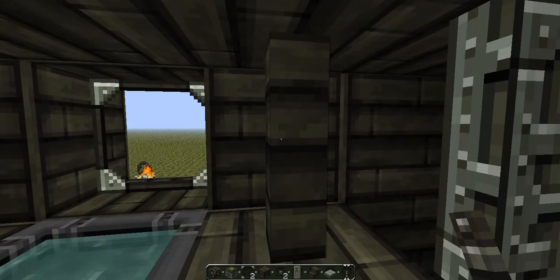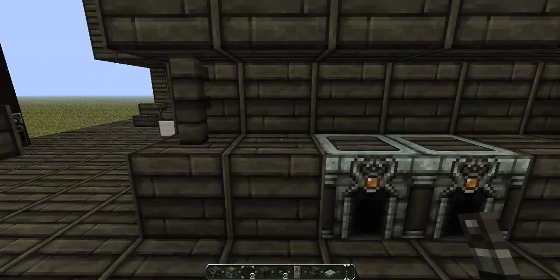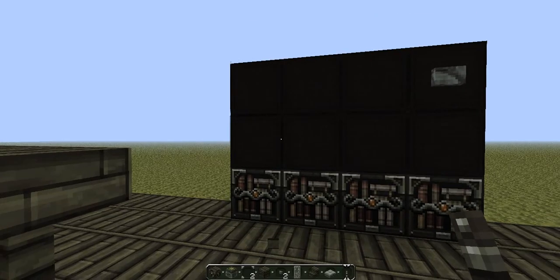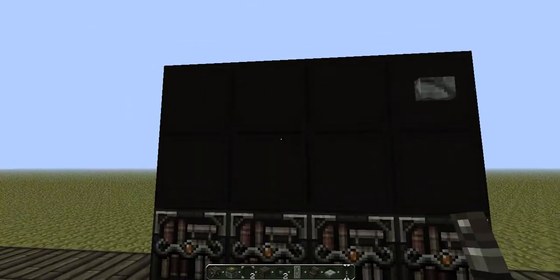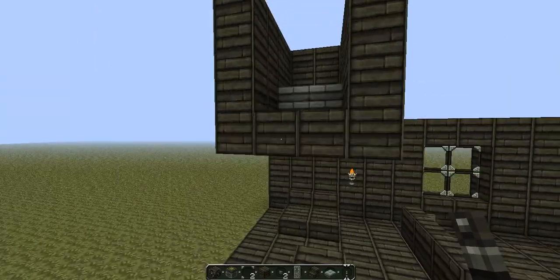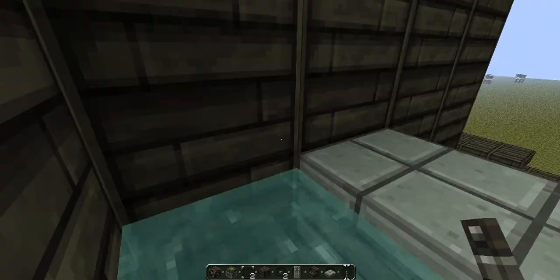It has fences as well and a nice window you can look out of. Now this is the lovely TV with a little button, and yeah you can watch your TV show — well, not really. There are also bookcases down there.